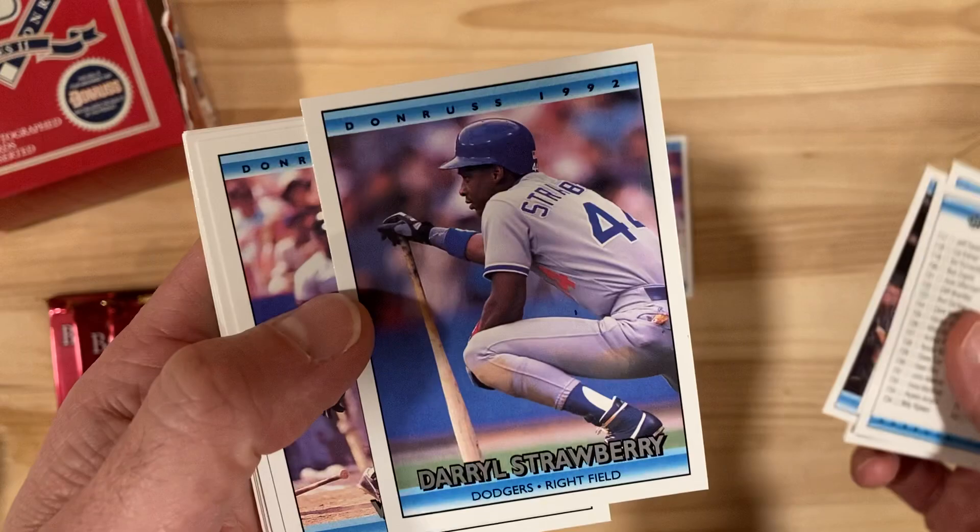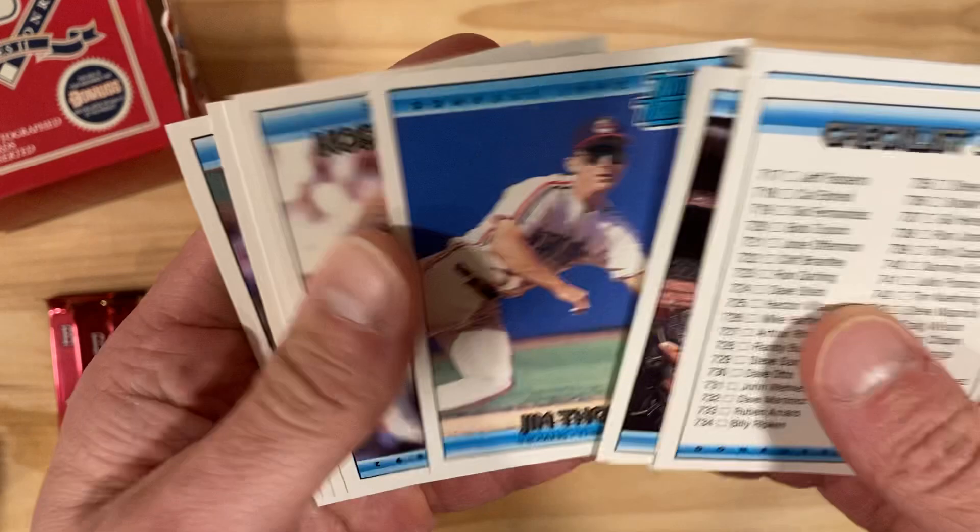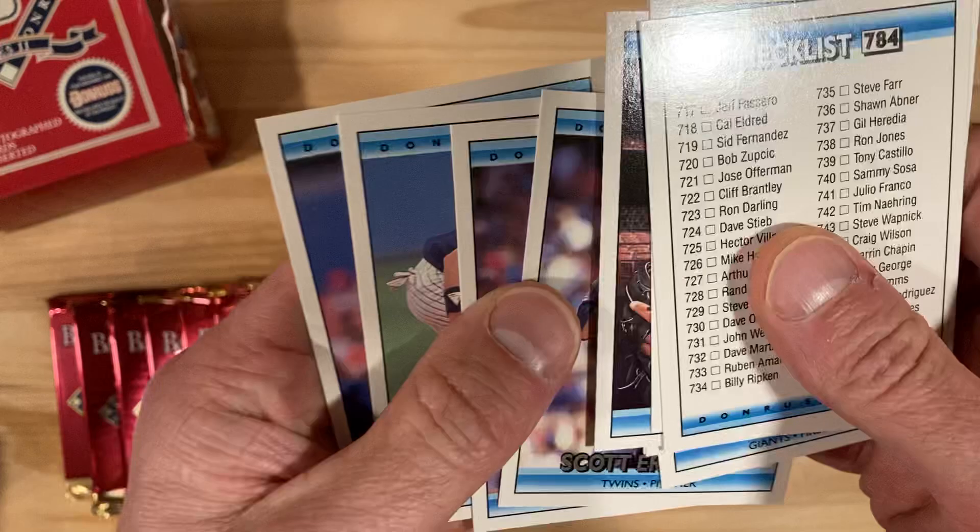I feel like people don't bunt as much as they used to. There's Daryl Strawberry, squatting. Will Clark All-Star. Jim Tomey rookie card — that's one of the better cards in this set. Good action shot of him.